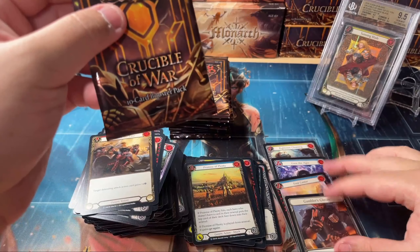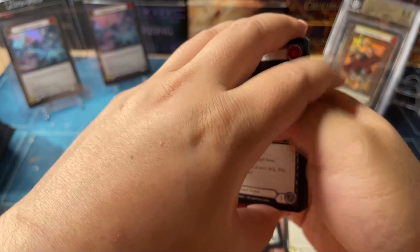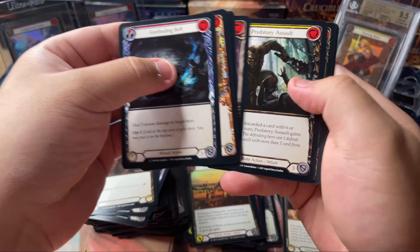We got four normals and still no rainbow foils. We're owed one from a previous box where we only got one, and I think we'll get that in the form of a Shiana or a Shard.